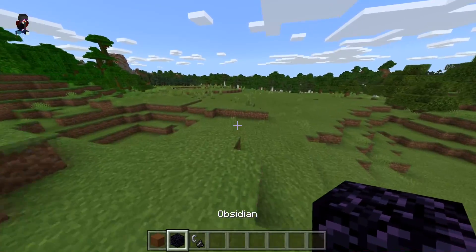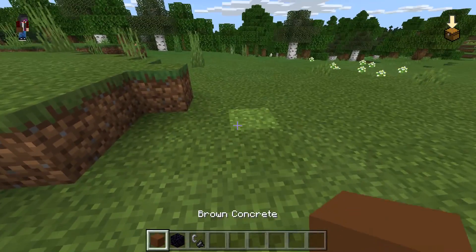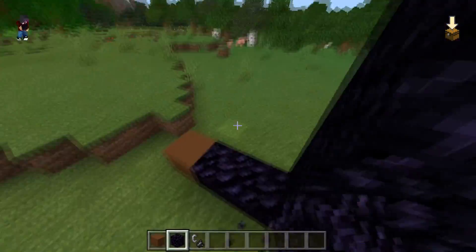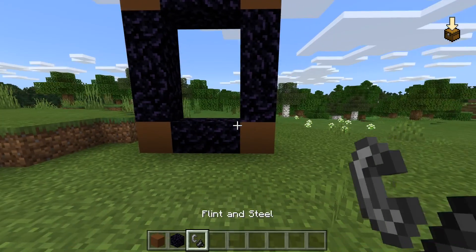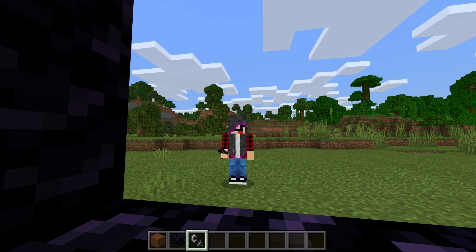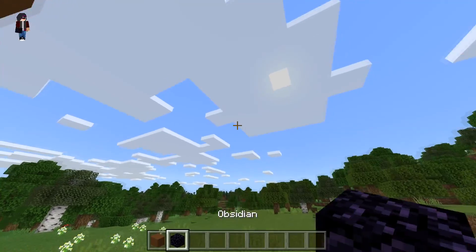So what we're going to do is build this portal, and it will take us into the dimension of Siren Head. Here we go, let's build this portal — we've got brown concrete, which is one of the things we need. As you can see, this is our portal. We're going to light it up and jump inside. It's going to take us into the dimension of Siren Head, which is not magical — more horrifying and scary. On the countdown of 3 I'm going to jump in.